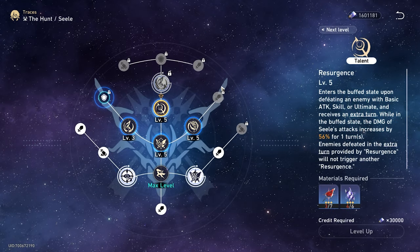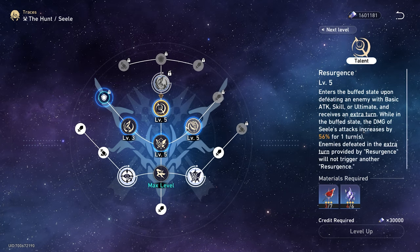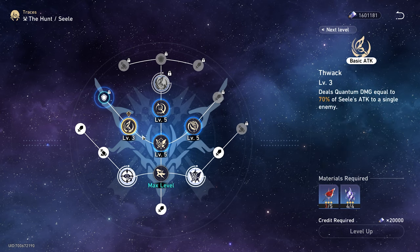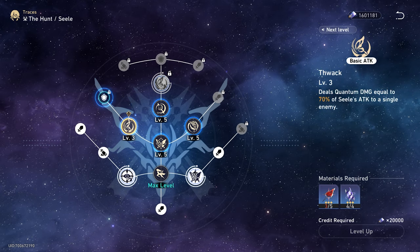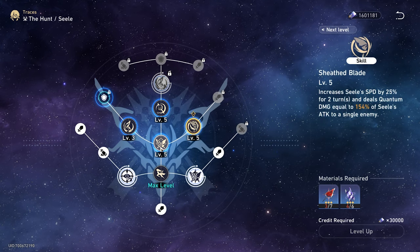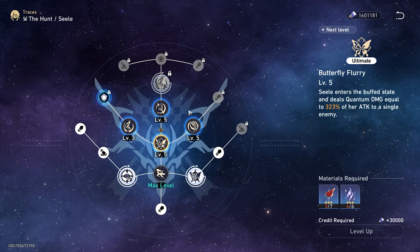Tip number two is Traces. Every character's Traces are going to be prioritized completely differently. For the most part, your basic attack is not going to be touched upon much — that'll be the last thing you do for nearly all your characters. But in terms of the talent, skill, and ultimate, they're all going to be different priority depending on what the character is.